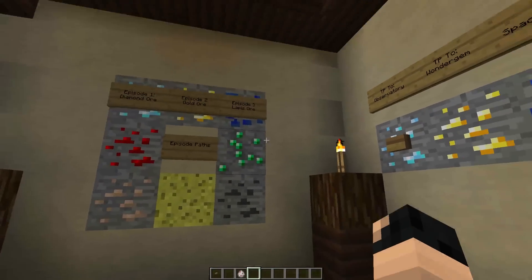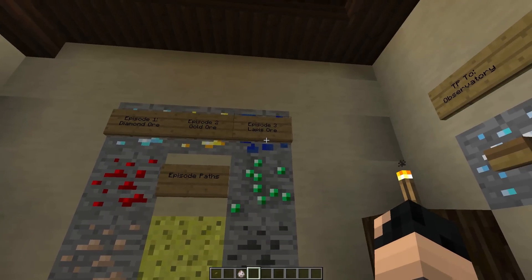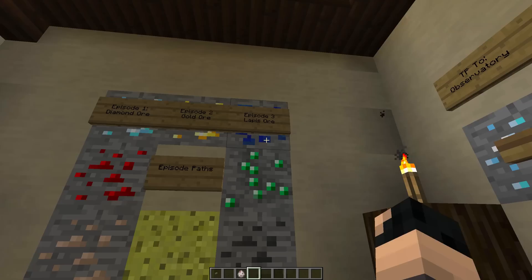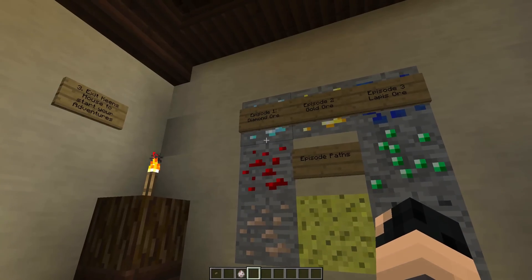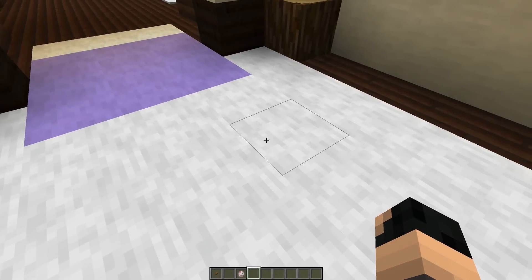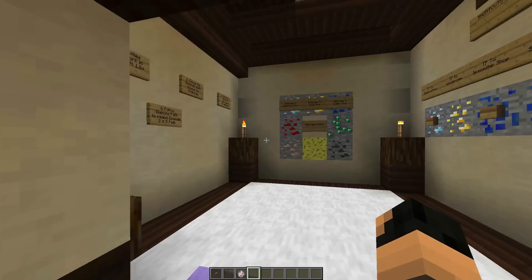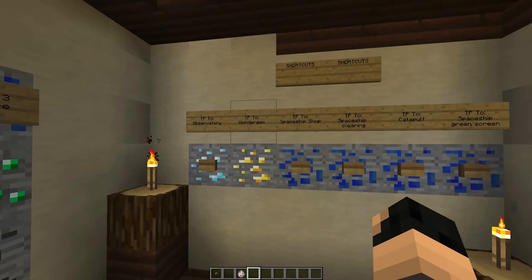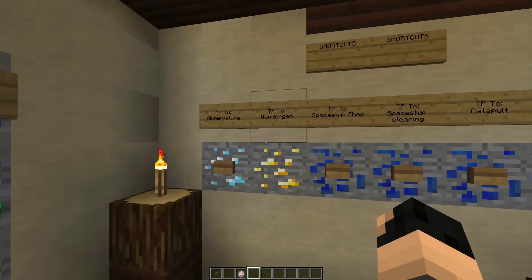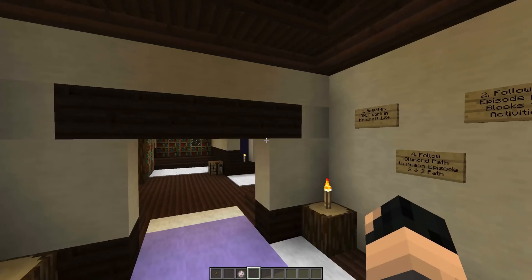I've changed the map room again. Episode 3 is the Lapis Ore. To get to this Lapis Ore you just need to follow the Diamond Ore from this spot. From outside Keane's house, follow the Diamond Ore and you will eventually get to this Lapis Ore. Or you can actually directly teleport to the observatory, where you will find the Lapis Ore.